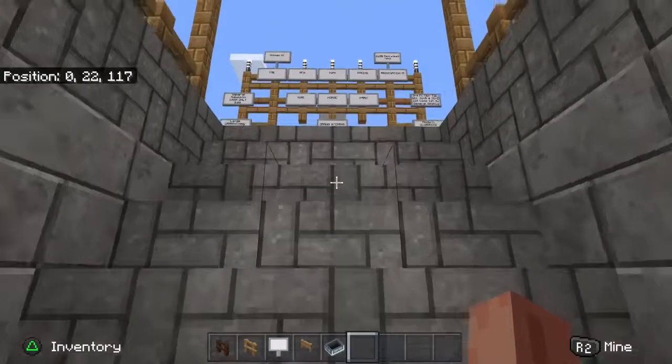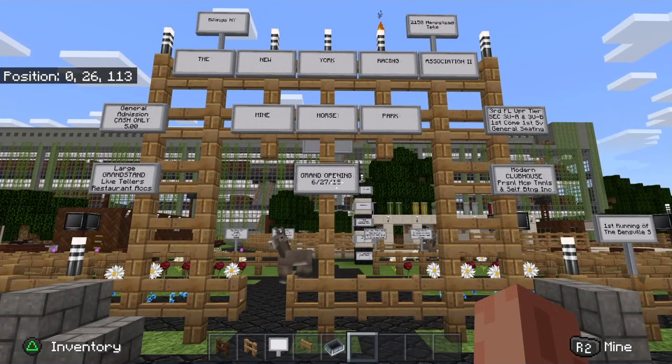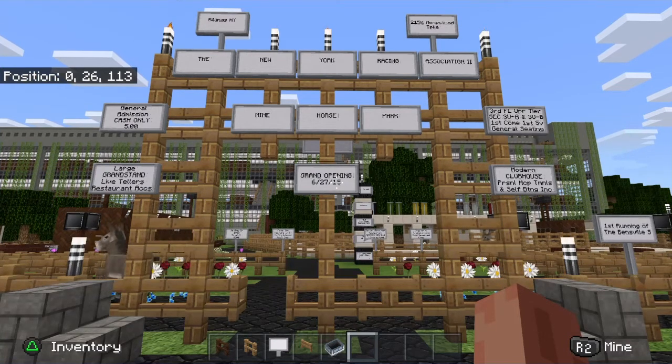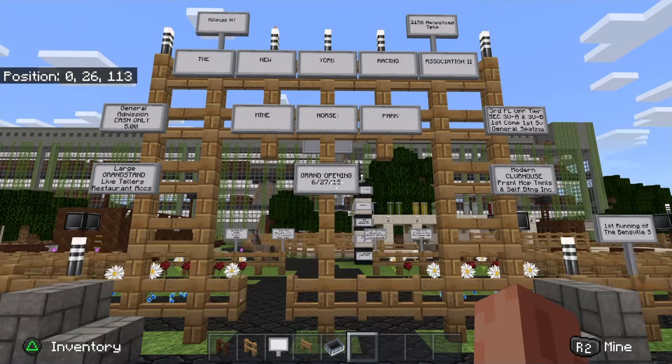This is the main entrance. If you watched the PS4 video from years ago, things haven't changed that much. If you watched the Xbox video from five years ago, things have changed significantly. This racetrack is based off of my favorite place in the world, which is Belmont Park — our biggest racetrack here in New York. It's on the Queens-Nassau County border and it's home of the Belmont Stakes, the last leg of the Triple Crown in a conventional year. It wasn't this year, but that was just because of coronavirus.